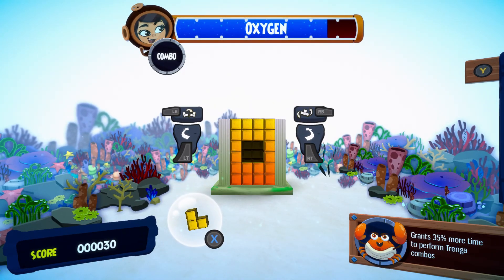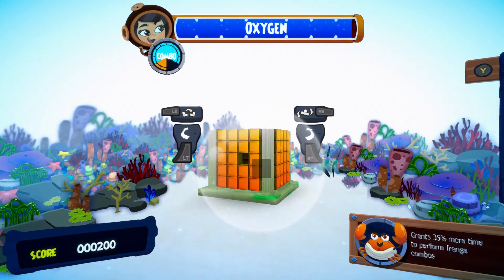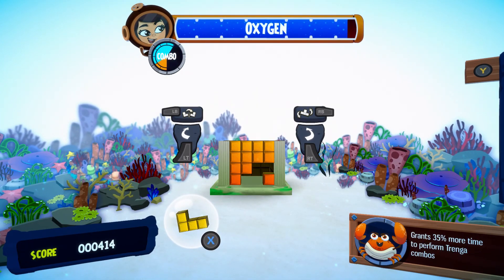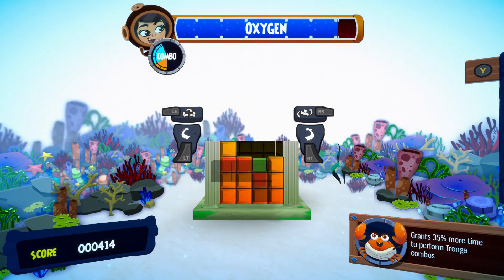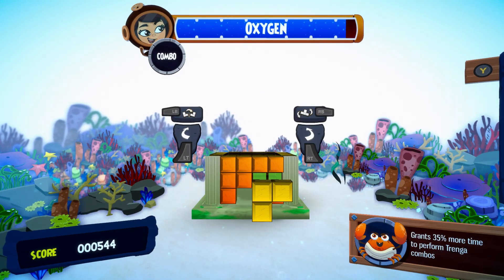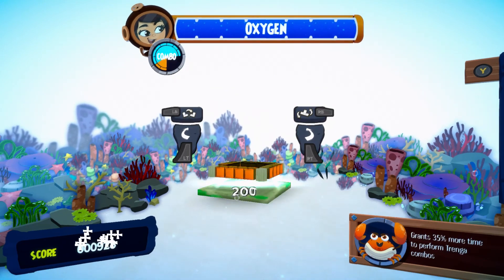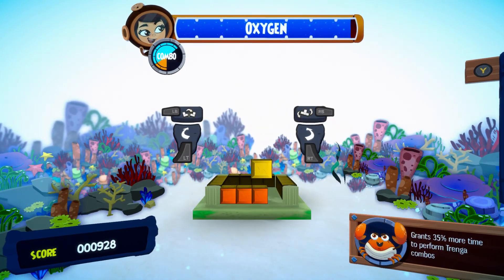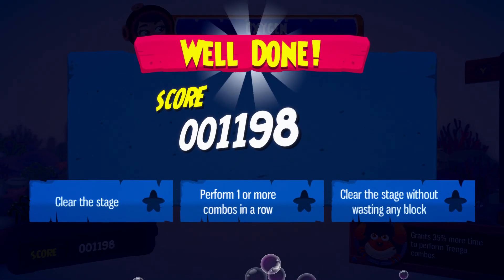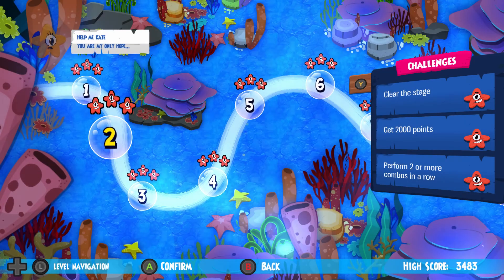If you mess anything up, the game punishes you by taking away your oxygen shown at the very top of your screen. As well as oxygen, you also have a combo multiplier — as you place pieces you'll build up combo chains that get you more points, visible on the bottom left. From that score, you'll try to complete various challenges, as every stage presents three different tasks to get all the stars. These can range from hitting score targets, to not rotating your blocks, to getting a certain number of combos, and anything in between.